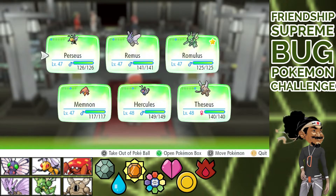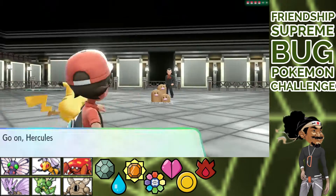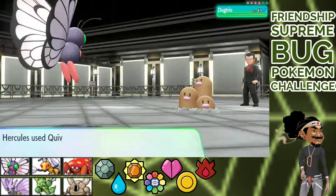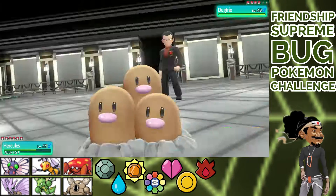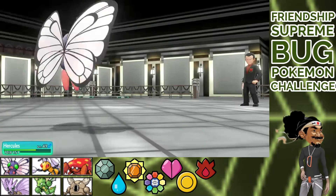Straight to the final gym — this is only the 8th labor. Giovanni. Team recap. Dugtrio vs Hercules. Twinkle Twinkle. Avoid Sucker Punch with the Quiver Dance. Bug Buzz. Bye bye. Rhyhorn comes out and we give them the same treatment. Needle Queen. Bug Buzz — not as much. Crunch. Air Slash. Flinch. Crunch.